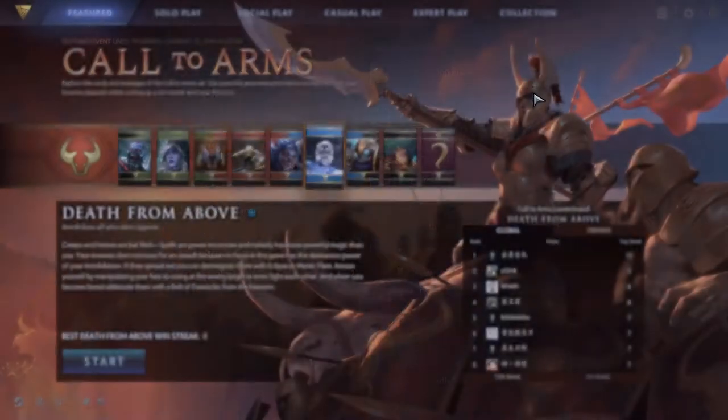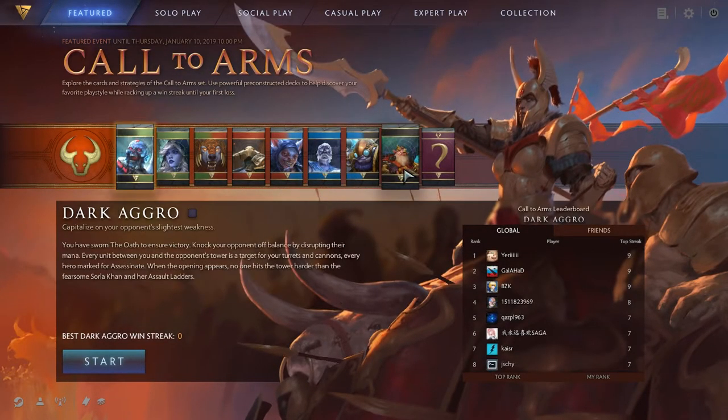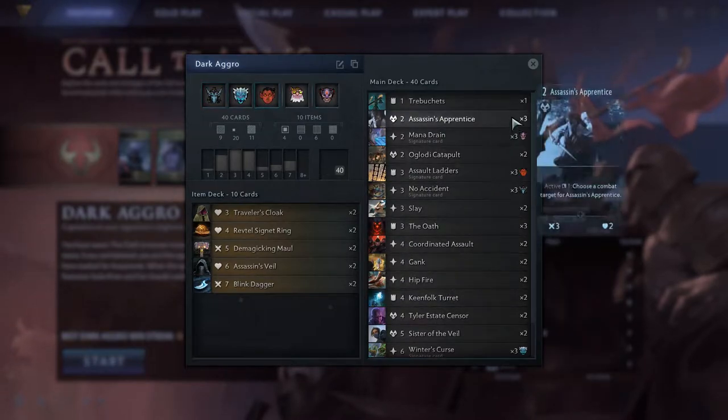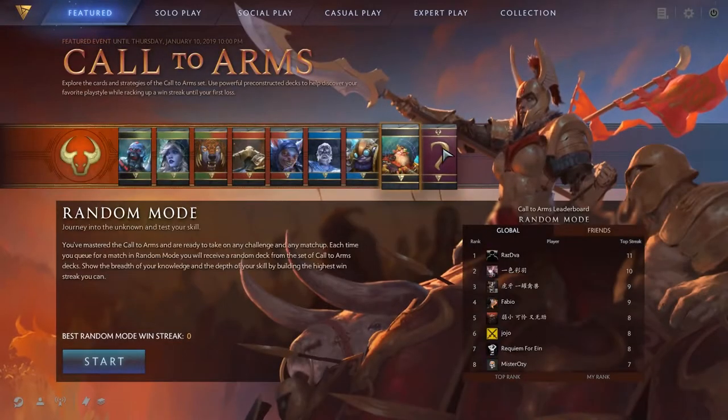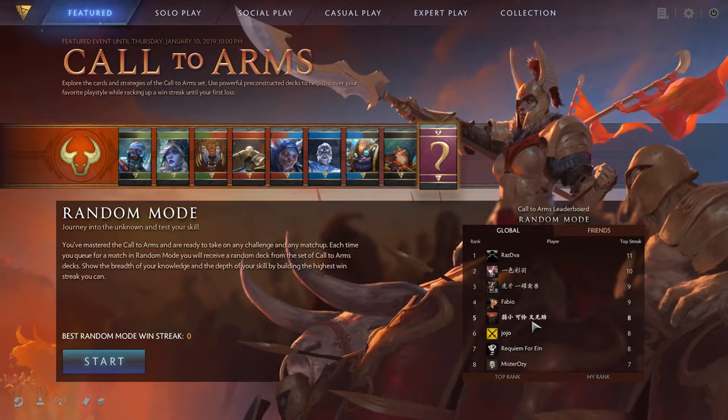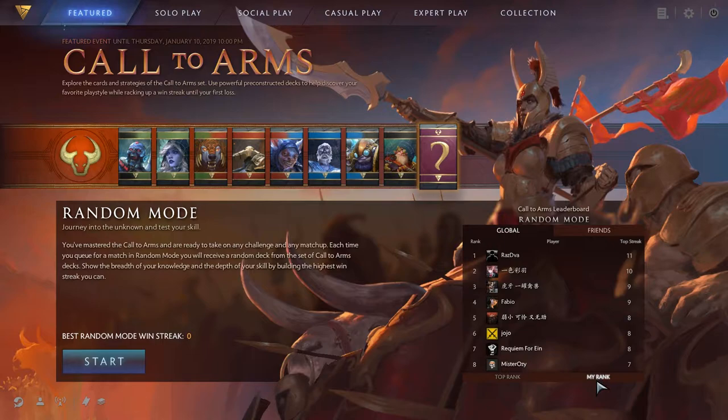A mono-blue deck named Death from Above and a mono-black deck titled Dark Aggro have been added to the roster for players to use in their Call to Arms event games. Alongside this, a random deck feature has also been included, letting combatants receive a random Call to Arms deck each time they queue up for a game with this setting selected.